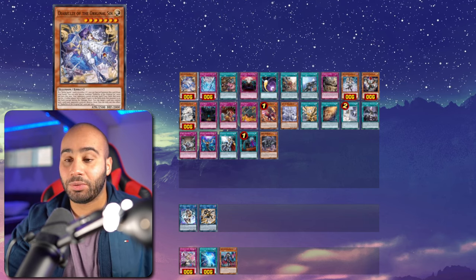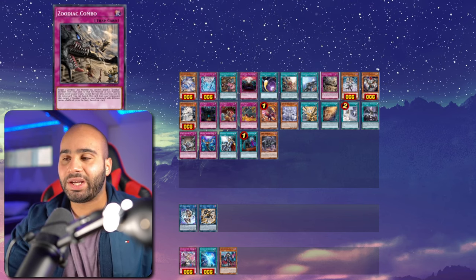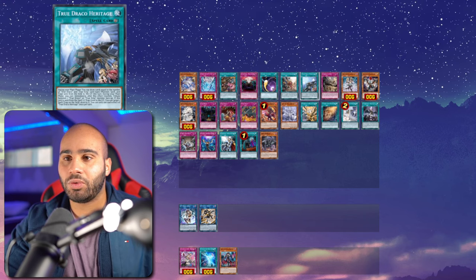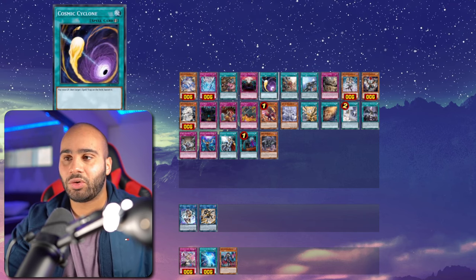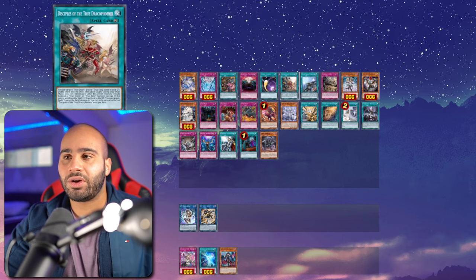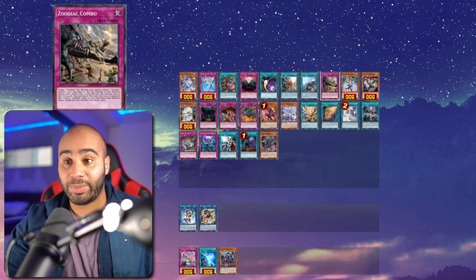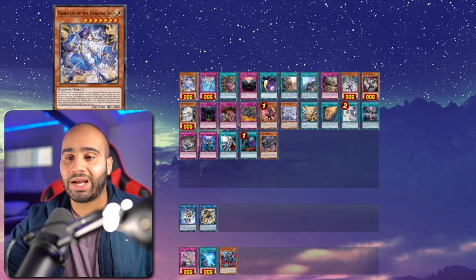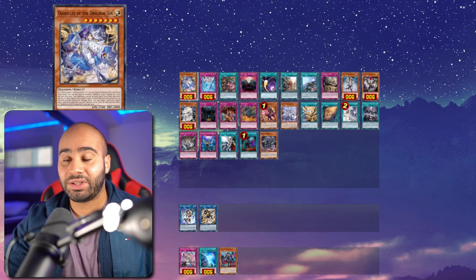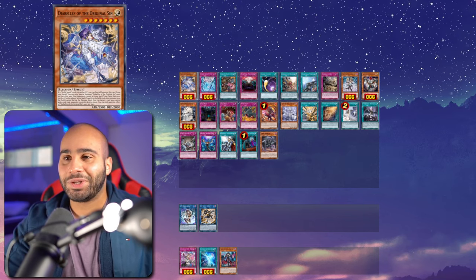One thing I'll have to state is that its second effect can get outplayed if your opponent is smart. Back when True Draco Zodiac was a thing, in the mirror match people were sometimes bluffing by setting a bad card first. If their opponent had Cosmic Cyclone they would use it right away, fearing a tribute summon over Disciples or Heritage. The same thing might happen with Diabellze — for example, if your opponent has Upstart Goblin and Dark Ruler, they set Upstart first to trigger Diabellze's effect and bait the destruction, then use Dark Ruler. Keep that in mind.